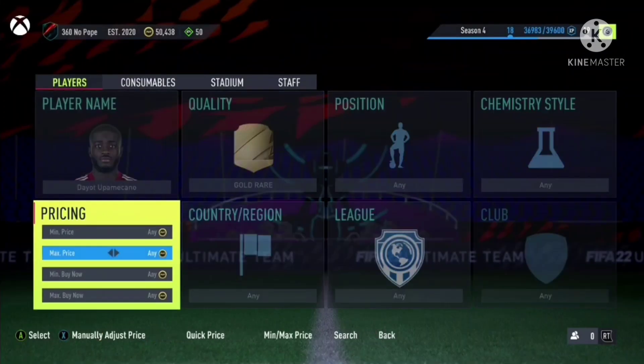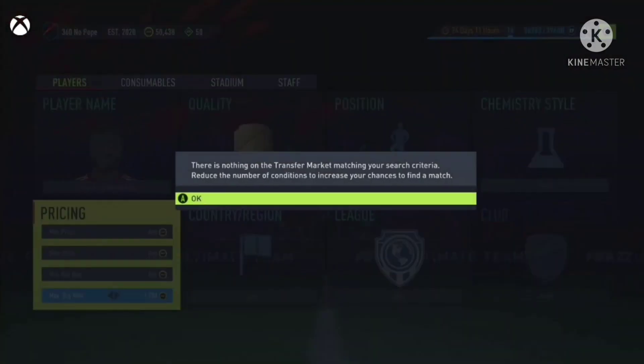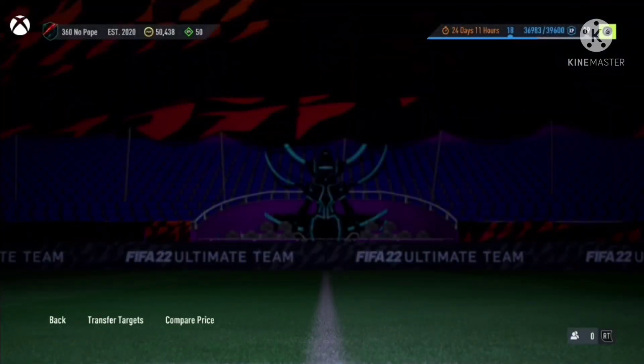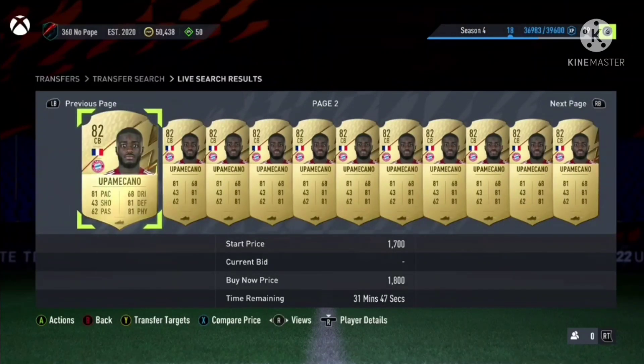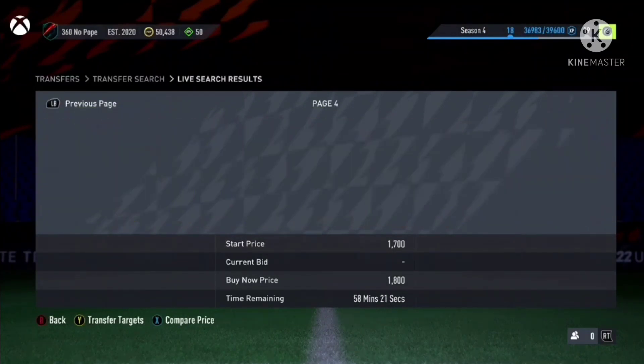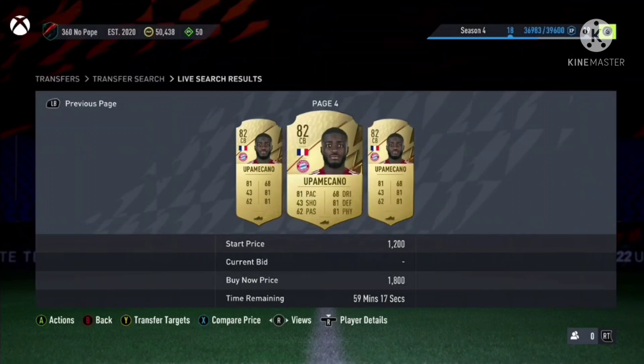The next filter is Upa Meccano. This guy is around 1.8k — actually 1.7k, which is pretty surprising. He's going for 1.8k, so you probably want to be listing at 1.7k. If you want to sell within the hour you can list for 1.8k as well.